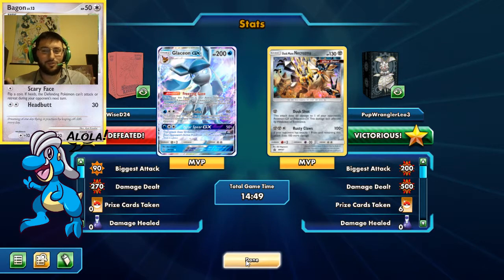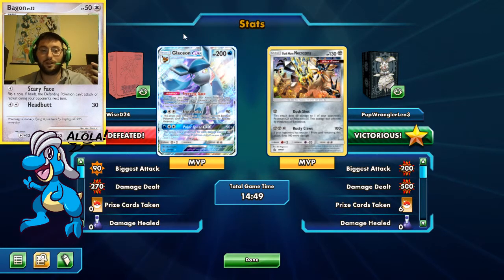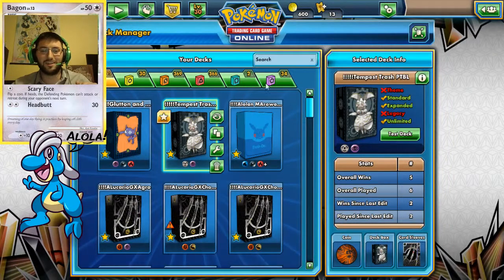I realized the energy denial right away and said: Dusk Mane Necrozma is not my play today — don't discard your energies. I knew factually that without Dumbbells on Glaceon, Rusty Claws is just a clean knockout on it. I want to thank WyseD so much, and I look forward to seeing who faces off against me next. Thank you guys so much for stopping by — this has been Dapper Drabby. I'll bid you guys adieu and I hope to see you on another video. Bye-bye!